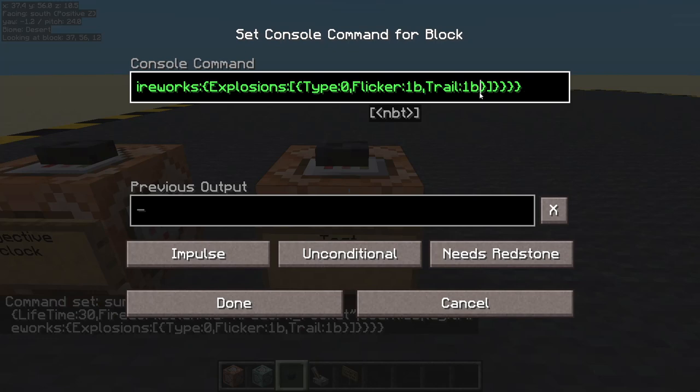Now let's check out an important bit: colors. Colors is a list — square brackets — so we can have more than one color. At the beginning we need an I semicolon, not colon. The colors are stored as integers. I'll put the 16 basic Minecraft colors in the description for you.